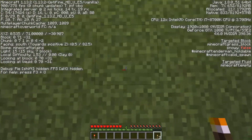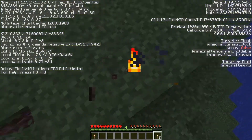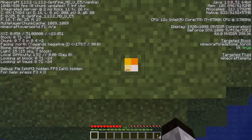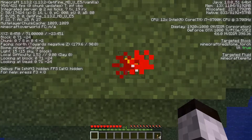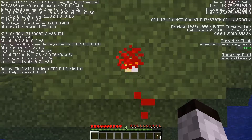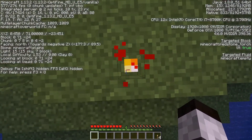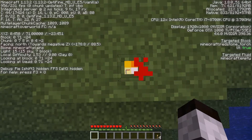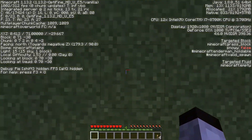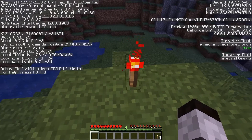Monsters can spawn below light level seven, so beyond a certain distance from a regular torch they could spawn. Most people don't know this, but redstone torches do provide light, but it starts at seven. That means even though you can see, monsters can still spawn. So if you need to light up a mob farm where you want mobs to spawn but you need to see, redstone torches are a great alternative. The light drops: six, five, four, three, two, one, zero — a shorter range.